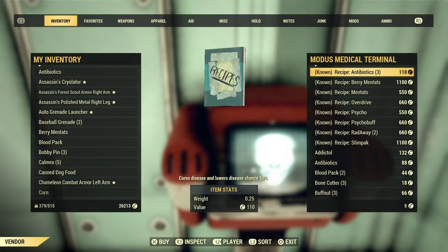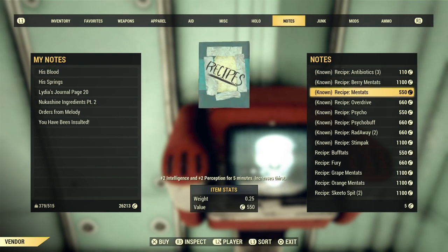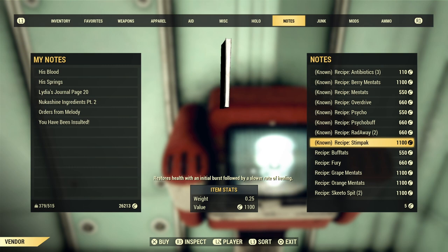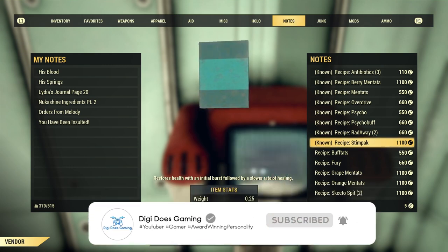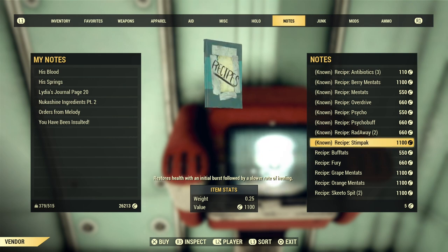We can actually buy the recipe here — recipe, stimpak, in notes. It's 1100 caps though, that is a bit pricey. You might have to save up or check out other players' camps — I've been selling them for 500 myself. It's worth a try, but you have to get it through one of these two methods: either get it to drop in the world, or come and buy it here. Or if you're not to the level yet and you don't want to mess around, have someone buy it for you.